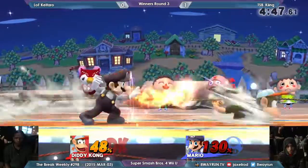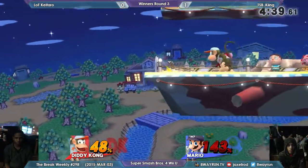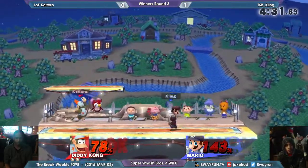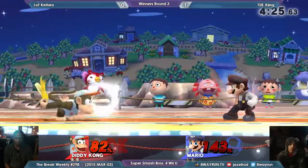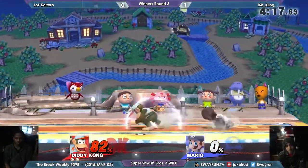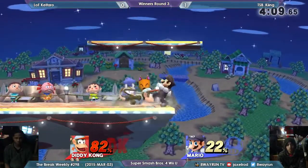You guys want the casual station? The For Glory player - he is not playing like a For Glory player. He's just trying to show people the new customs, then he switches to Diddy Kong. Nice down throw - got some strings going on. It's going to be a very slow game. It's so simple - down grab into up-air. It's so effective. Luigi has some good air game but he makes it look so much easier.